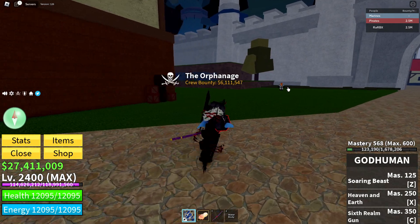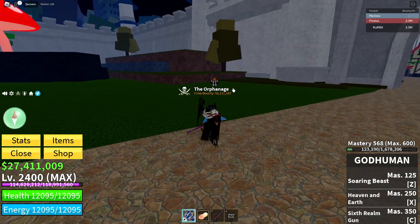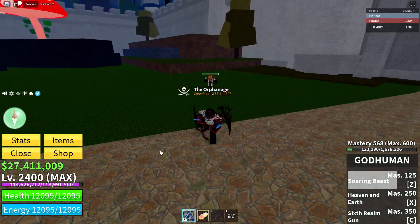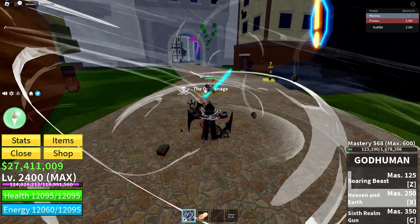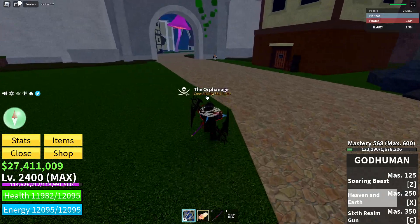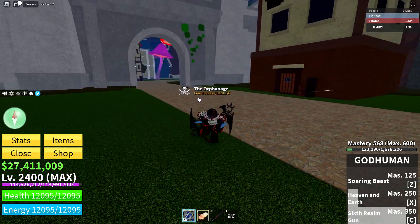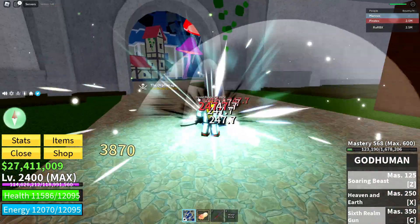All right, to start off let's use God Human against that character. Look at him, he's just standing there waiting to be tested on. So here we're going to use Soaring Beast - pretty cool, very cool move. And then we're going to use this move, which is also pretty cool with those effects. And then this move is nice as well because unlike Conqueror's, it doesn't just launch at them, it just holds them.